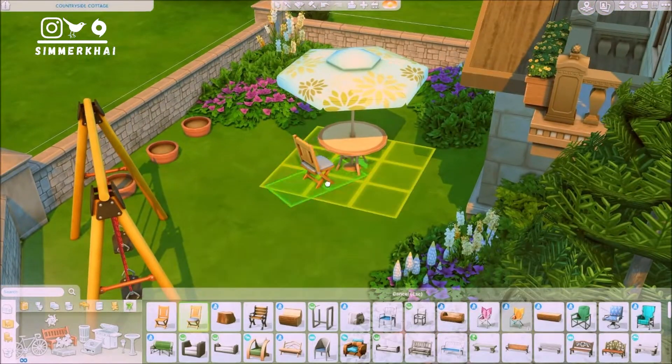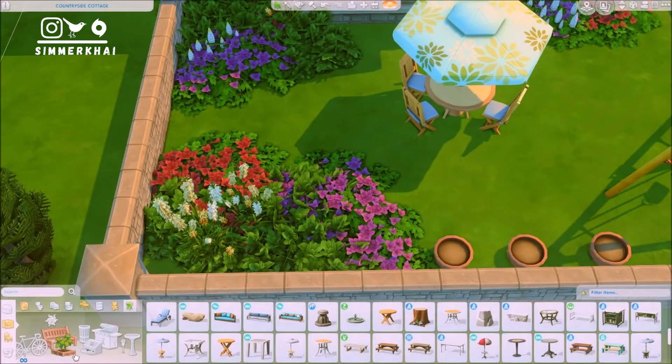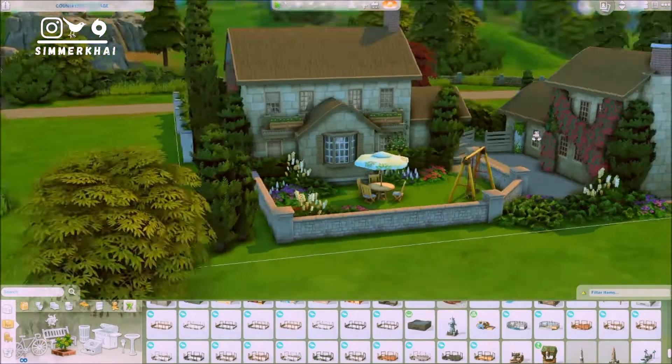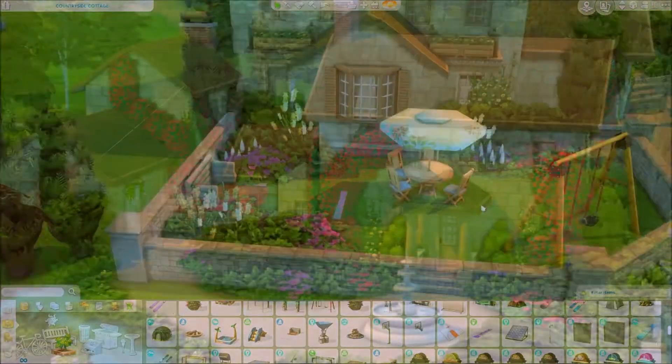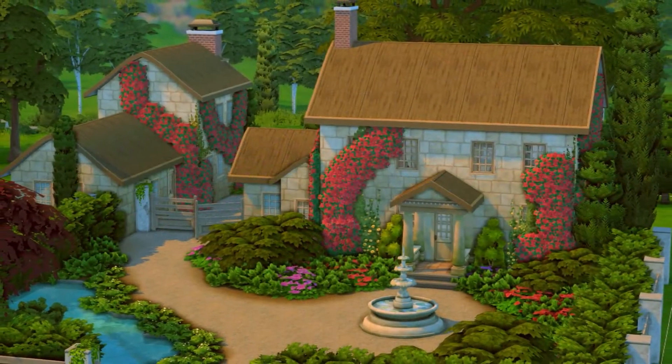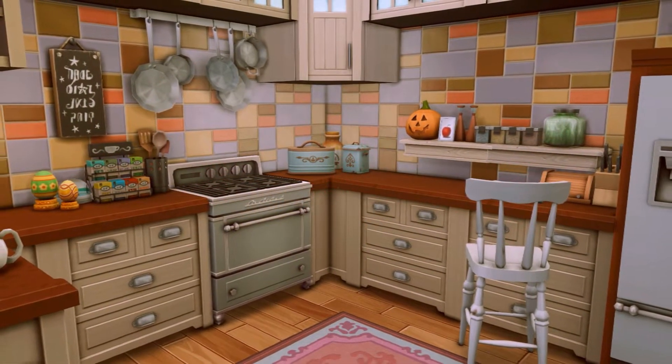Moving on to the final part of the build — outside — I added a swing, an umbrella table, and a horseshoe game from the Outdoor Retreat pack. We've reached the end of the video, so if you liked it please give it a thumbs up, subscribe to my channel if you haven't, leave a comment, and I'll talk to you guys in my next video — bye!